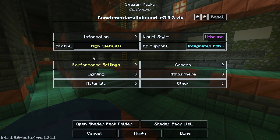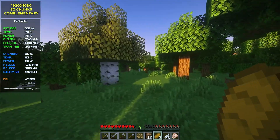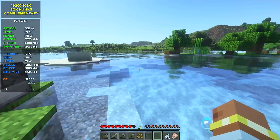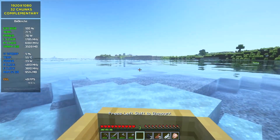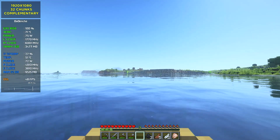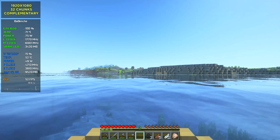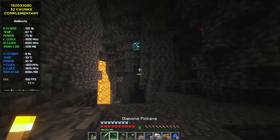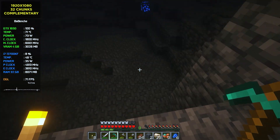Complementary Unbound. I've made a lot of videos with these shaders — it's really my personal favorite. These shaders don't try to make Minecraft look realistic; they implement their own unique style. We can see small mist on far objects. Complementary shaders feel like official shaders from Mojang. Performance is good — no drops to 30s or VRAM issues. Mostly around 50 FPS with 32 chunks rendered. In caves performance is ideal, never dropping below 60.